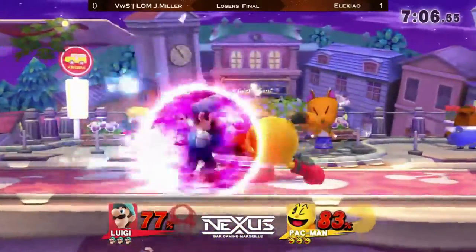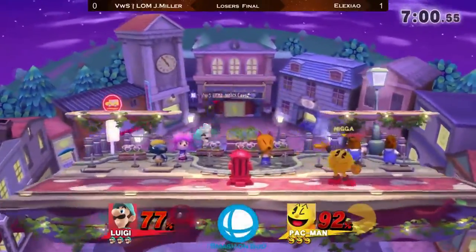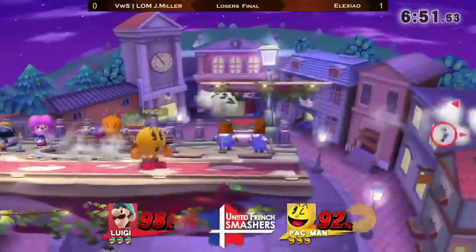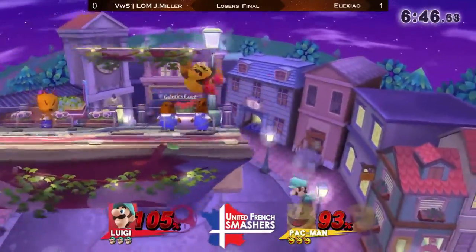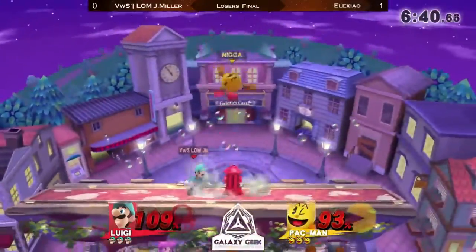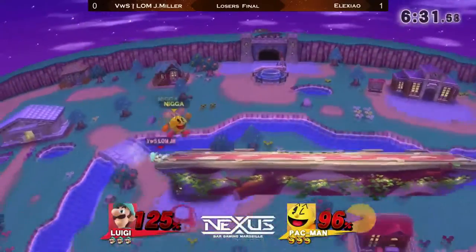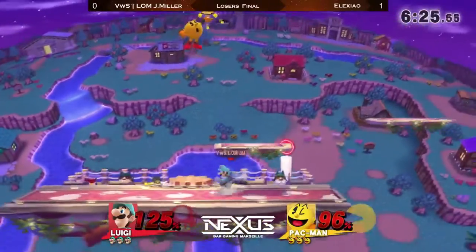Just mashes his C-stick toward that Hydrant — you will pay for what you've done to me. The Hydrant again. Really good at power shielding those fireballs. Alexeo completely played with the distance between him and J-Miller, always just getting a little bit further — when you throw some fireballs, just moving forward to get close and get a good punish.